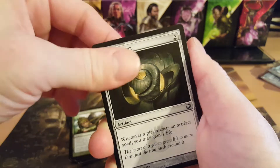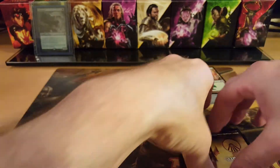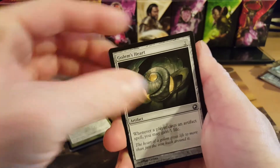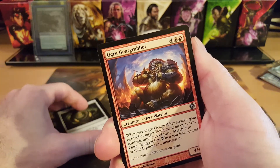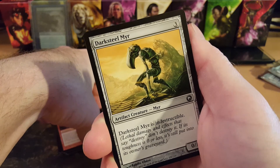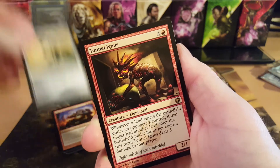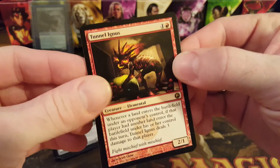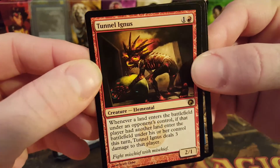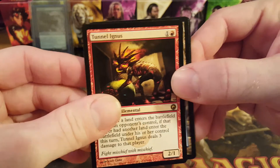No foils out of any of these packs, but we got three out of four last pack so that was cool. Uncommons: Ogre Geargrabber, and Darksteel Mirror — indestructible, zero cost. And the rare is... come on Mox Opal... boom! It's Tunnel Ignis — totally said that wrong at first, ha. Island and a Mirror token. That's our four packs.